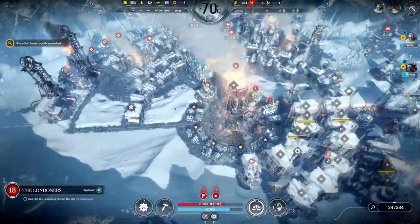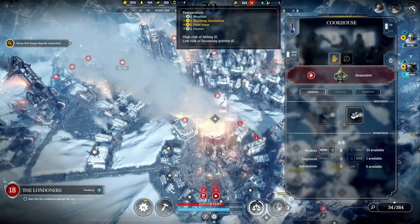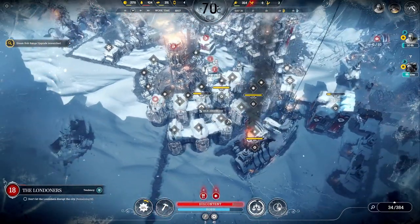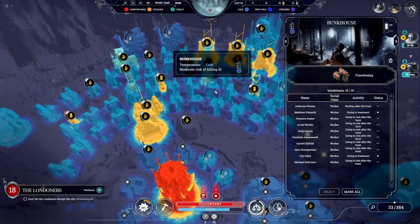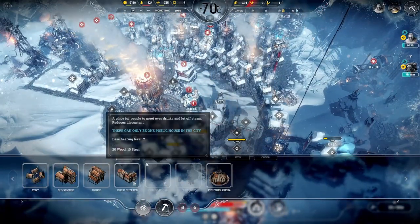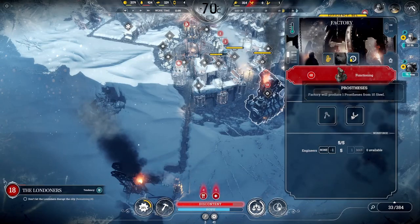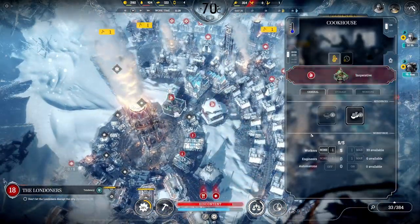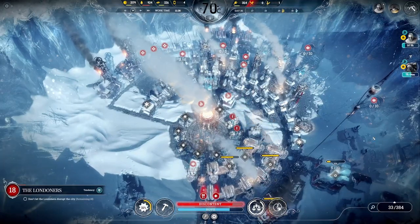Let's see if we can just bring the temperature up a little bit. That's four, five - bit of a mistake on our part here, but that is okay. How warm is it in those houses? It is cold - these are very cold. Well, we've got the resources. 25 steel - that's a lot though. Let's make two more.